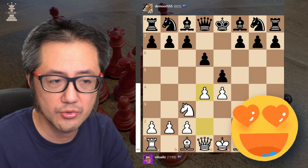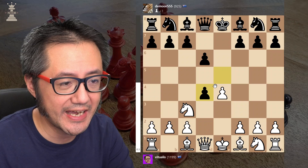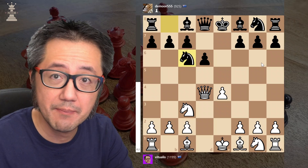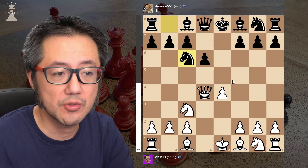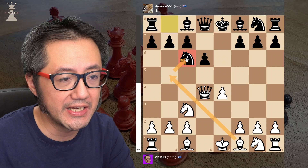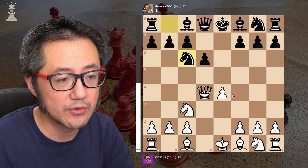Black should take, and we can capture back with the queen, which is what we do. The opponent might think they're going to win a bit of tempo, but in this position we've actually got a lot of options, which is good for us — and many of these options are all fine. We could potentially pin the knight with our bishop, or we could retreat our queen all the way back to d1 if we want to play very conservatively.